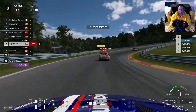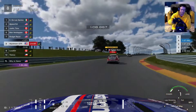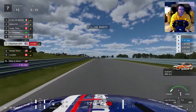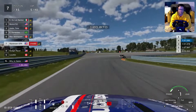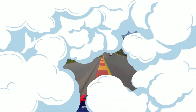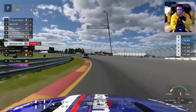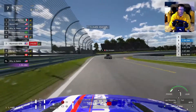One thing I would like is the option to have a spotter who could tell you about your fuel or cars inside and outside. I think that's really helpful in ACC and iRacing, and I think it would help potentially in GT7 as well. If your hands aren't sweating, you aren't going fast enough.